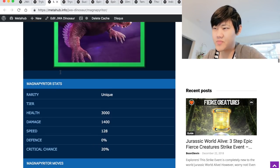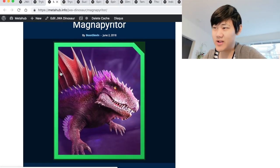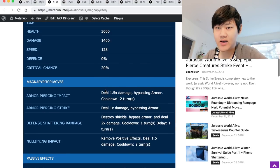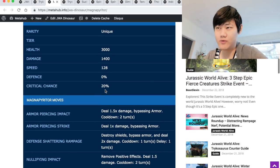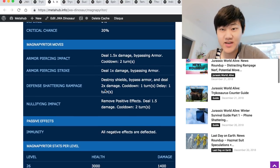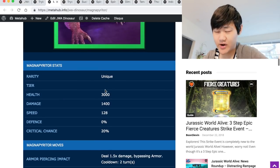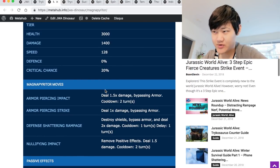The first one is Magna Pier Raider. A lot of you probably have forgotten about this dino, since it is not a huge player in this meta at the moment, due to its unfortunate 3,000 damage and 128 speed. But it is a really, really good Trico counter. It works really well against Trico, and it has a really good shot at beating Trico. Magna Pier Raider, regardless of what Trico does, has a 70% chance to beat Trico.